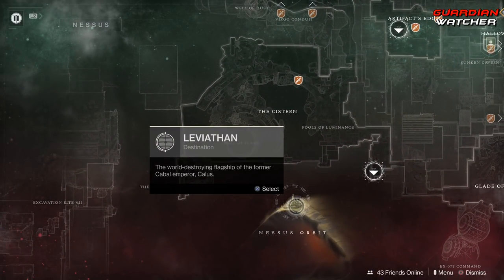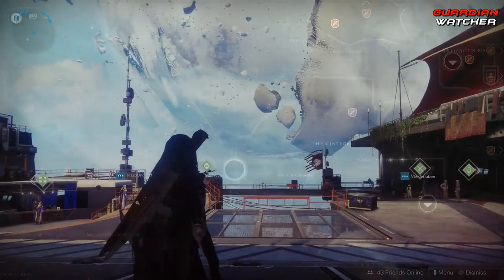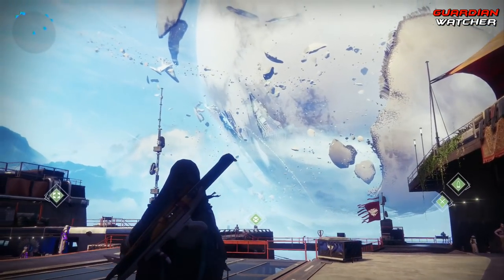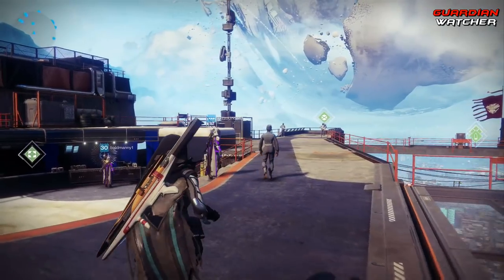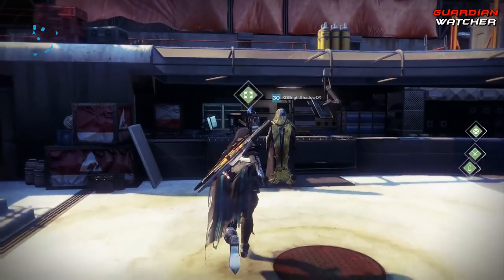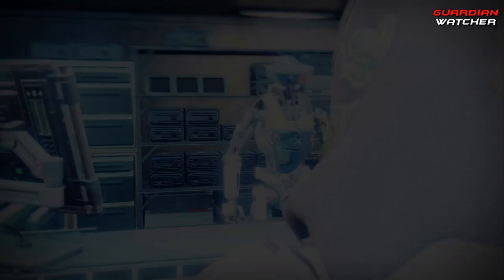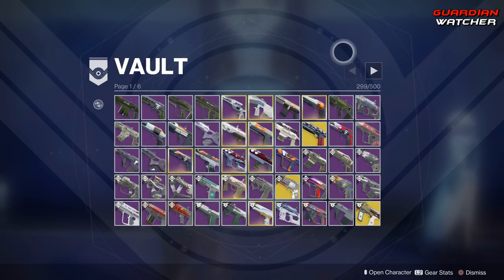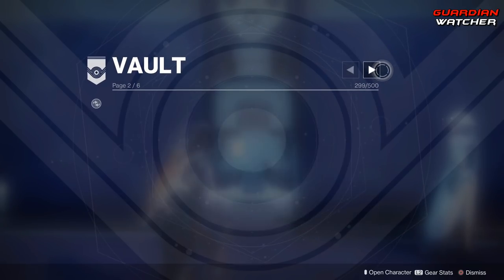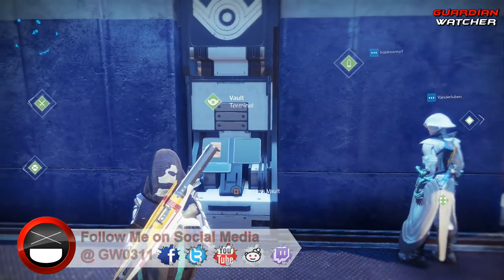One thing to notice is that the raid has been moved to Nessus, so you actually need to click on Nessus and come down to where it says Leviathan in order to access the raid or any of the raid lairs. Welcome to the Tower — as you can see, the Solstice of Heroes event is now gone. Given that Update 2.0 went live today, some of your weapons may actually be at the Postmaster, so go ahead and grab them. Our vault space has been increased from 300 to 500, which gives us a whole lot more space.